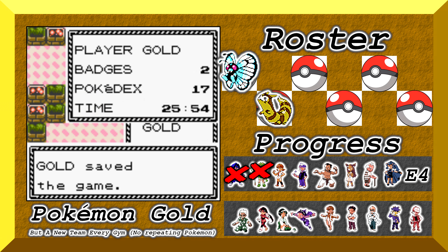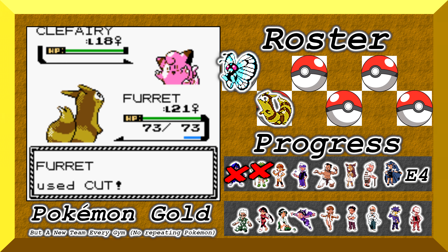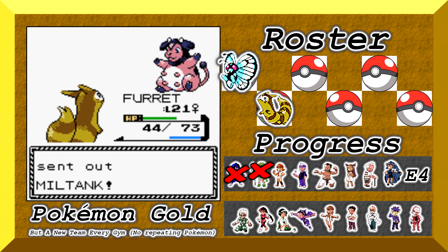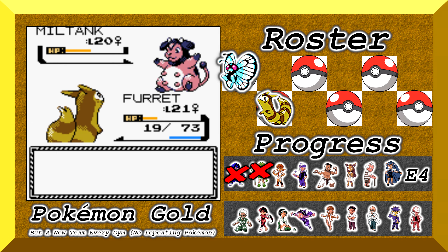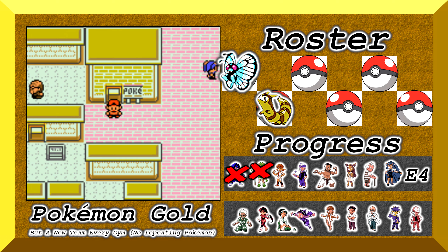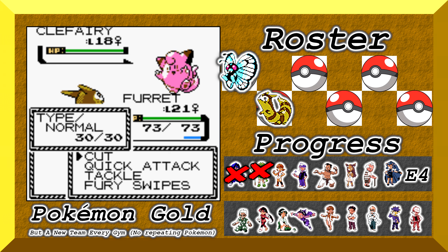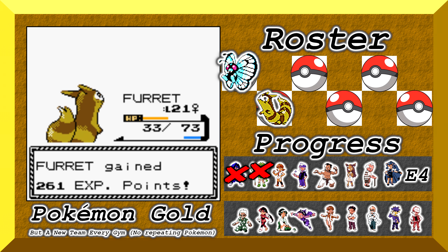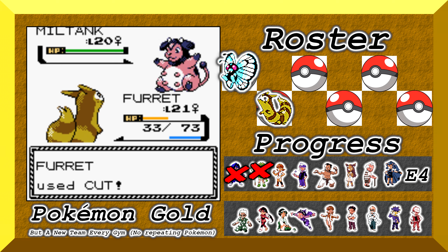For the third attempt I saved just before the fight, because killing the Clefairy gives you XP you keep even if you white out, and I didn't want to passively gain levels. This run was a bit better from the start, but I didn't switch to my Butterfree before her Miltank came out, so my sleep strategy was thwarted. Once again it required her to miss — one more death. Match number four started with her Metronoming into Dragon Rage, which does a flat 40 HP, leaving my Furret at less than half health immediately. Again, since Butterfree wasn't out when Miltank entered, it was pretty much useless unless Miltank missed. She did not.